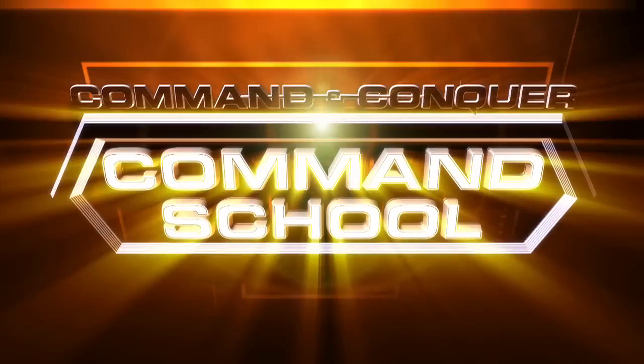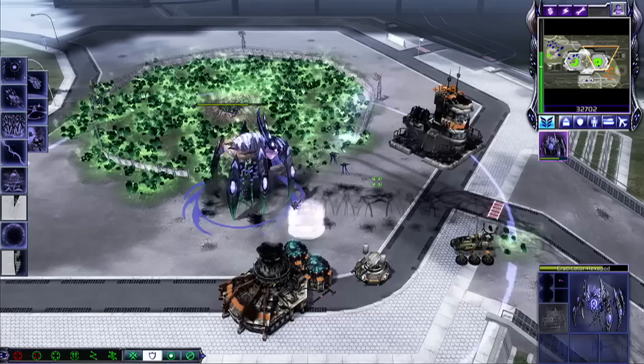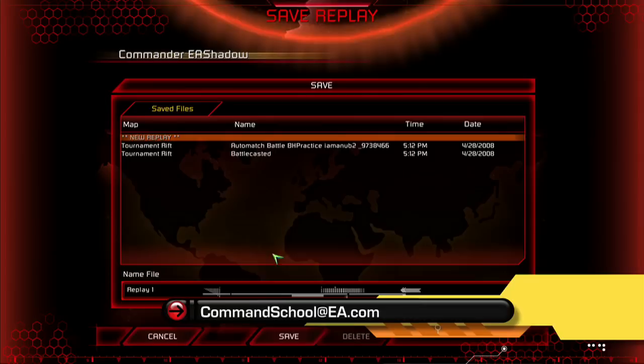You're watching Command School. I'm Greg Kasavin. Last episode, I asked for your Kane's Wrath strategies, and you delivered. Our crack team of writers and strategists combed through dozens of submissions to bring you our favorite six later in the show. But I want more. If you've got a great strategy, save the replay and email it over to commandschool@EA.com. Add telestration and a voice commentary track for extra credit, and always include a brief description of the strategy in the body of your email.